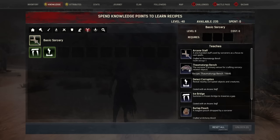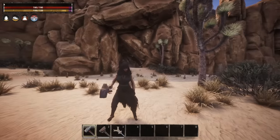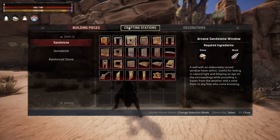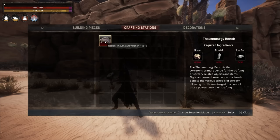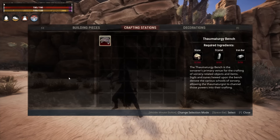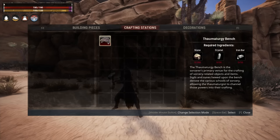We're going to start with the Formaturgy bench — you want to build this. You're going to need a construction hammer, then open the construction menu and go to crafting stations. For this you're going to need 300 stone, 50 crystal, and 50 iron bars to build it. Once you have that in your inventory you can go ahead and place this bench.